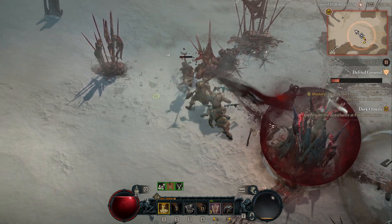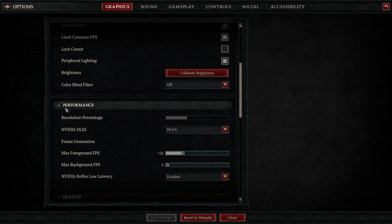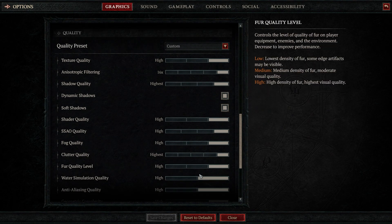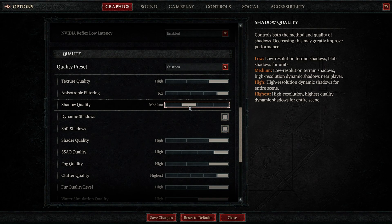To make sure that what you have is indeed a frame stuttering issue and not a frame rate issue, you can go into your options and go into the graphics tab and make sure that the settings aren't cranked beyond what your computer is capable of producing. I had a pretty decent rig and I had everything cranked, but when I turned it down it didn't remove the stuttering issue, so it wasn't a frame rate issue for me.